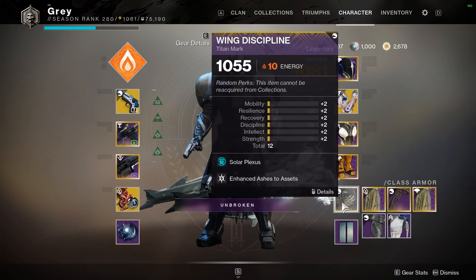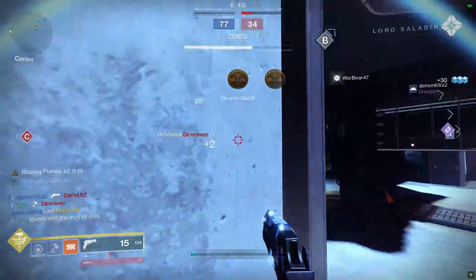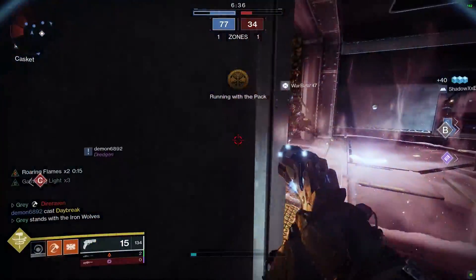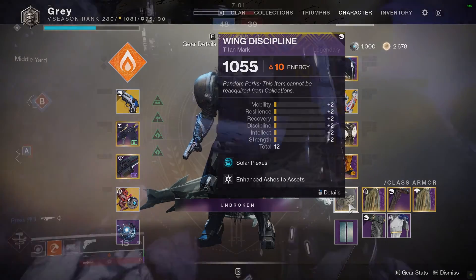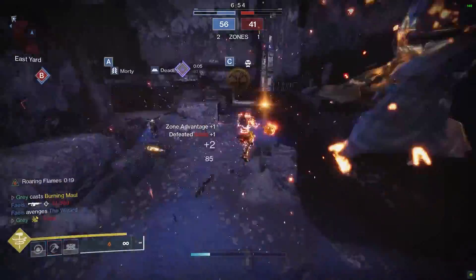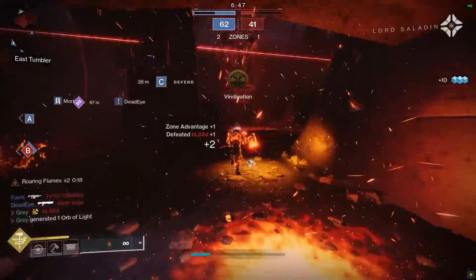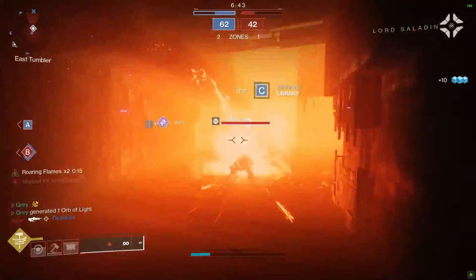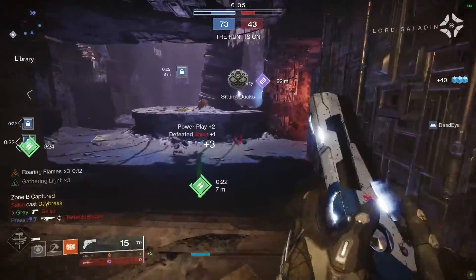Solar Plexus is extremely powerful with this build because we have that throwing hammer, which also has the capability of one-shotting people. If you can get two stacks of Roaring Flames, I believe that's strong enough to one-shot people with your throwing hammer. So you'll have your grenades going off, your hammer can one-shot people, and we're also using enhanced Ashes to Assets so you're getting insane super generation every time you get one of those grenade kills. It just becomes this beast of a build. I was using it in Iron Banner all week long, capping some really fun gameplay — it's perfect for game modes like that where there are a lot of targets.